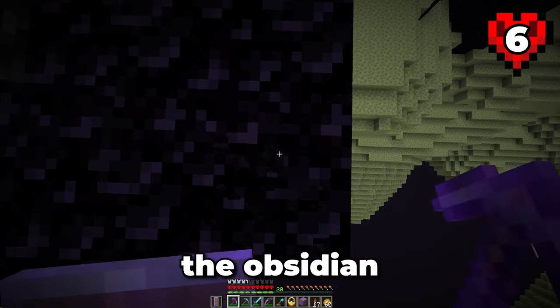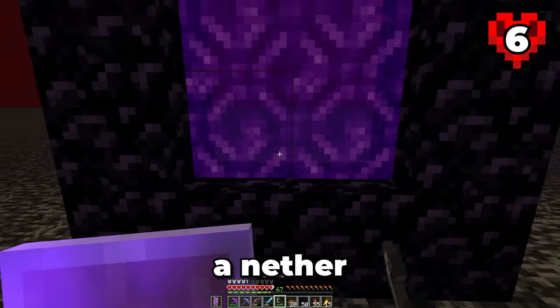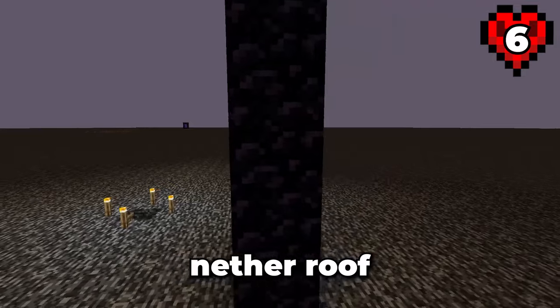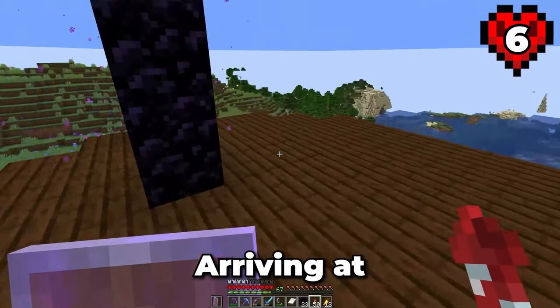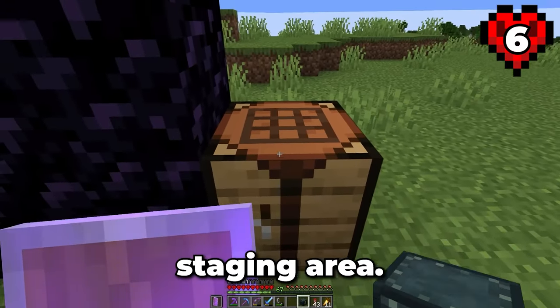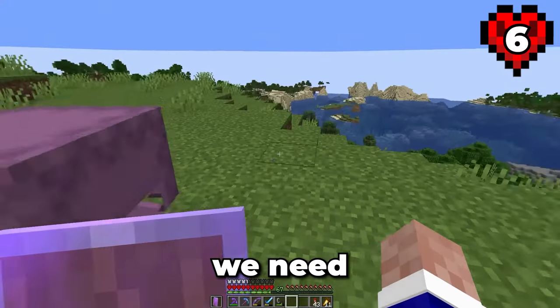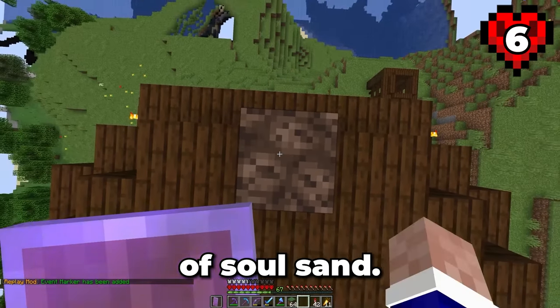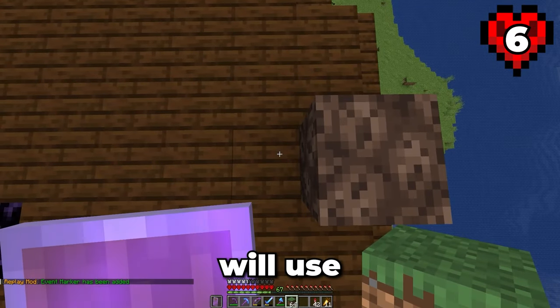Let's go collect some of the obsidian we got from removing the end island to set up a nether portal. And while we're at it, let's move our other portals to the nether roof until we build a nether hub. Arriving at the pillager outpost, let's set up a quick staging area, grab the blocks we need and start working on this farm. To start, let's go on top of the outpost and place a block of soul sand.